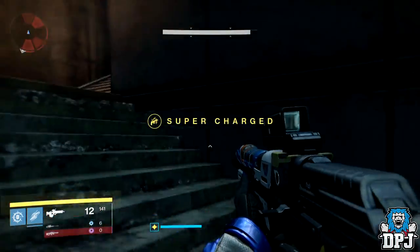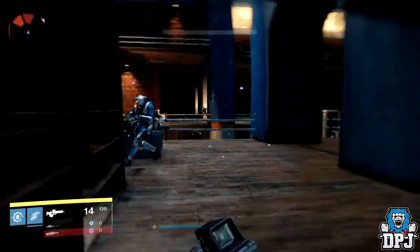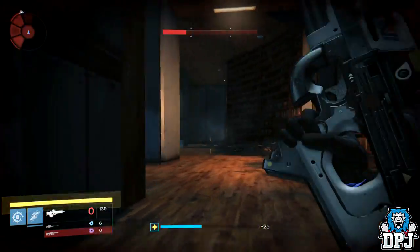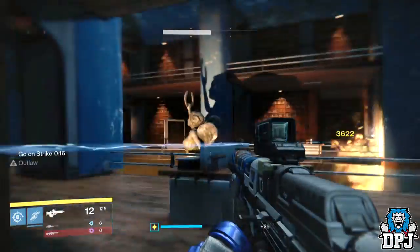Obviously the Fatebringer year three version has Arc Burn but that is an exotic. If you want to use the Gjallarhorn, Sleeper Simulant, the Truth, or anything else, you can't use the Fatebringer at the same time. This is where this weapon comes in — it's a great PvE weapon, guys, you mark my words. In the background now you're seeing a little bit of PvE footage with it.